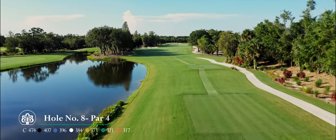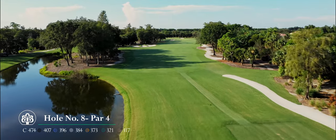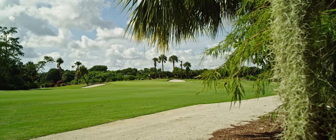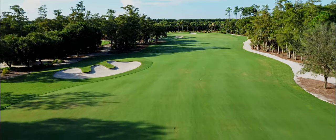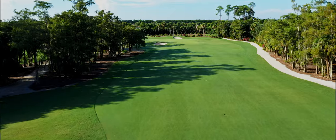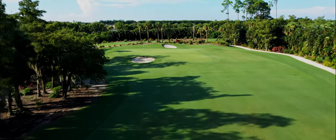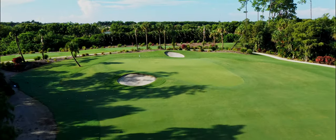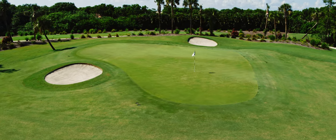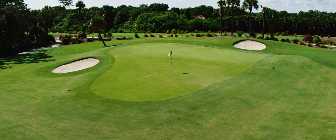Hole number eight is the longest par four on the course. This beast requires a good drive in order to have a chance to get there in regulation. One big bunker protects the left side of this hole, whereas large trees block the right. This green is also elevated with a bunker short and long of the putting surface. Most players trying to get close to this green in two will favor the right side of this hole. This will give you the best angle to chip onto the green, but good touch will be required. You will be faced with the decision of either trying to go high up and over the runoff or low into the hill. This green slopes from back to front and left to right.